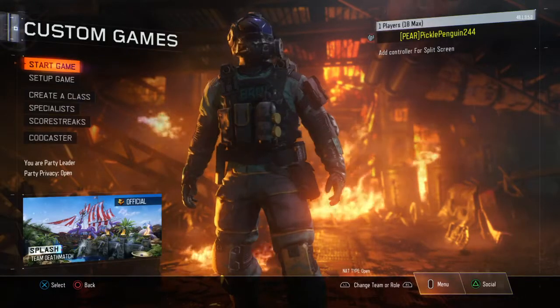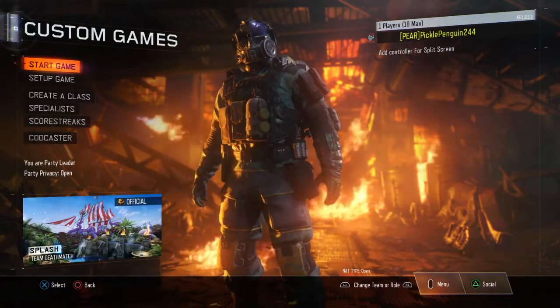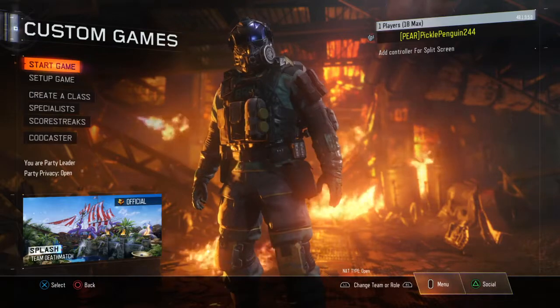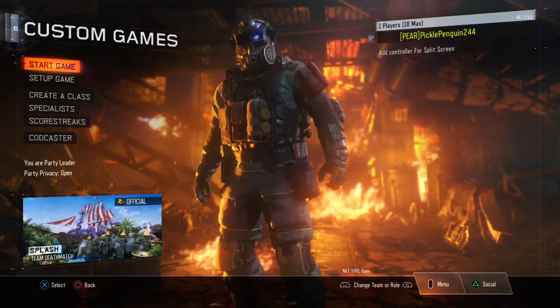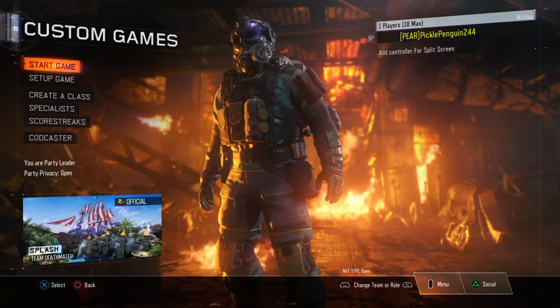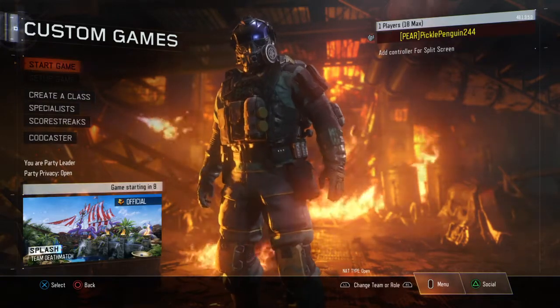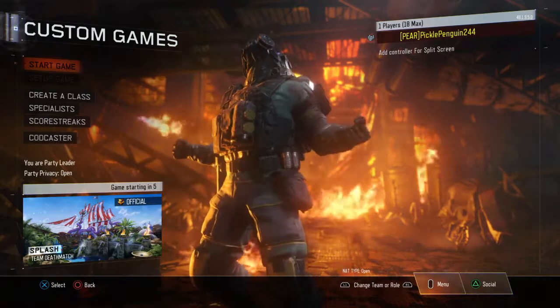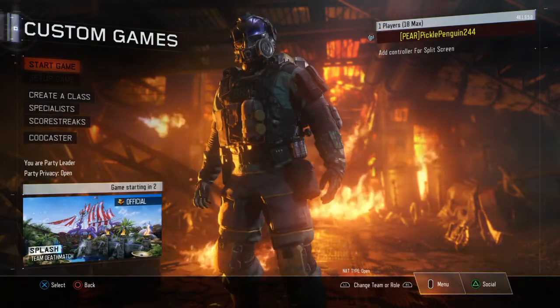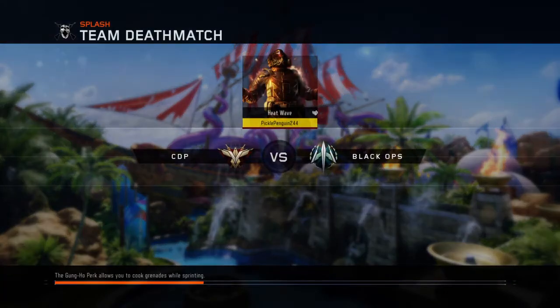Hello guys, it is Pickle Penguin here and today we are back with another Black Gums video. Today I want to show you a glitch on Splash — I found this on my own, I don't know how I found it, I just tried to make this glitch and found it. I think one of the enemies were doing it, I'm not sure. This glitch is great for sniping in story mode or whatever game mode you play — you just need to wait for a player to come on by.